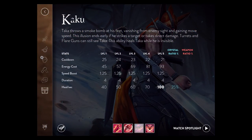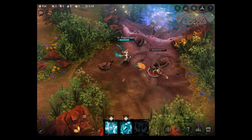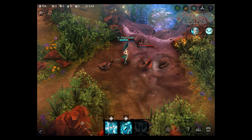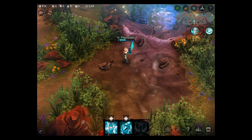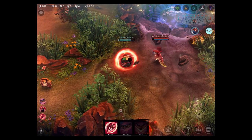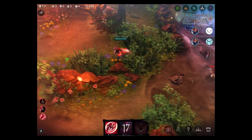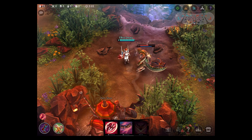Taka's B ability is Kaku. Upon activation, Taka instantly disappears and remains invisible for the next 4 seconds. During this duration, you will heal hit points — the more crystal power you have, the more hit points you can recover. Using this ability also gives you a speed boost for the duration. Your stealth can be broken if you perform an auto attack, an ability, or when you are damaged by an area of effect attack. However, you can use your reflex block to stay stealthed if that happens.